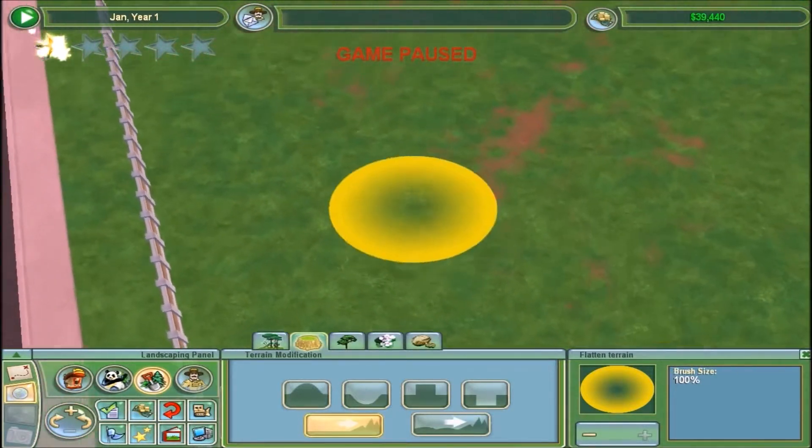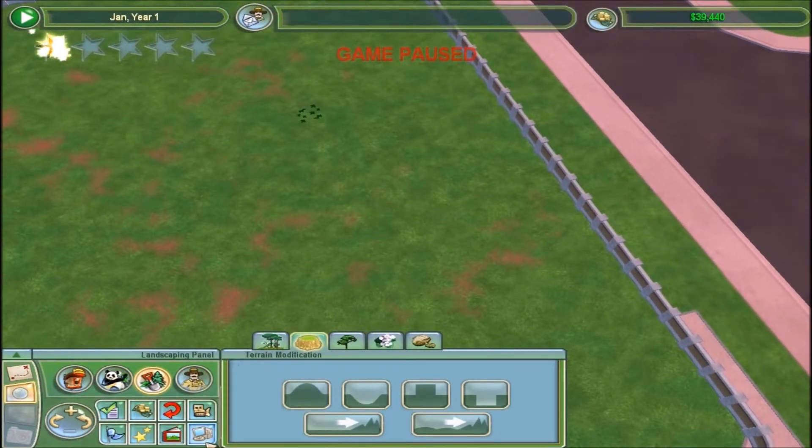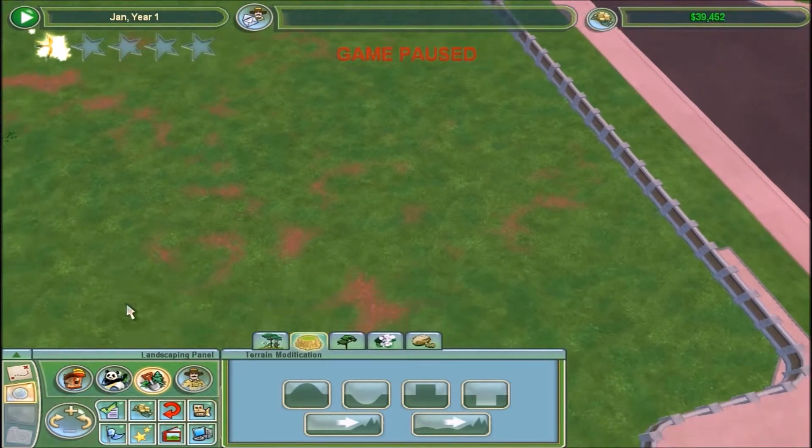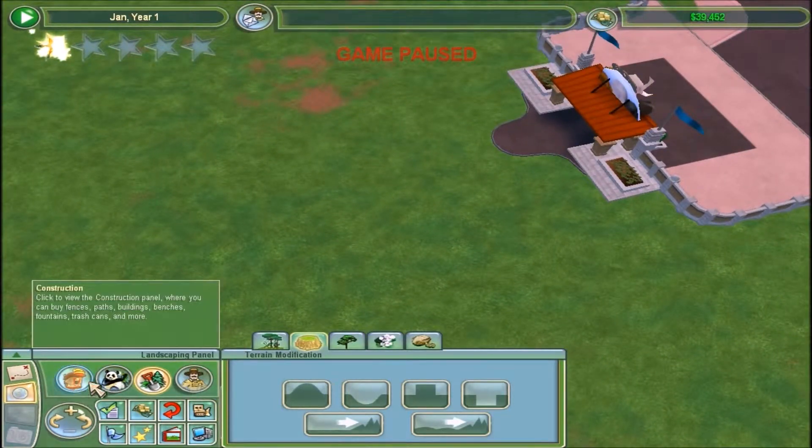I think I'm basically done with the smooth and sell. I have a nice, boring, regular old zoo with nothing in it. I got almost $10,000 out of that, too.